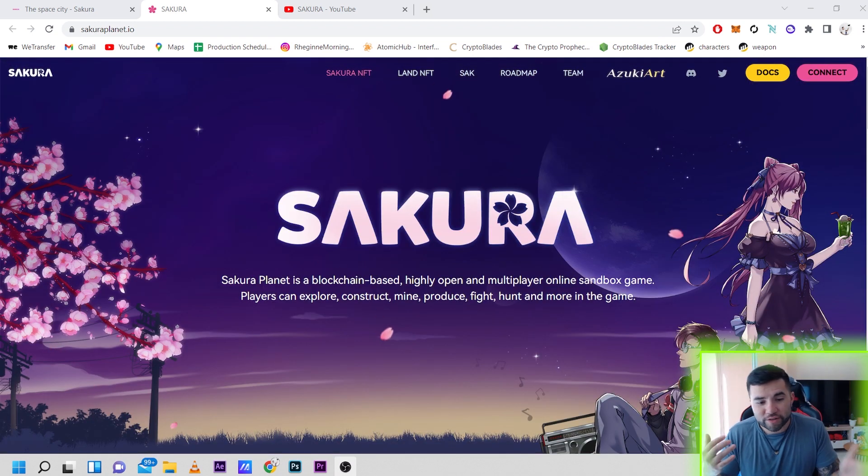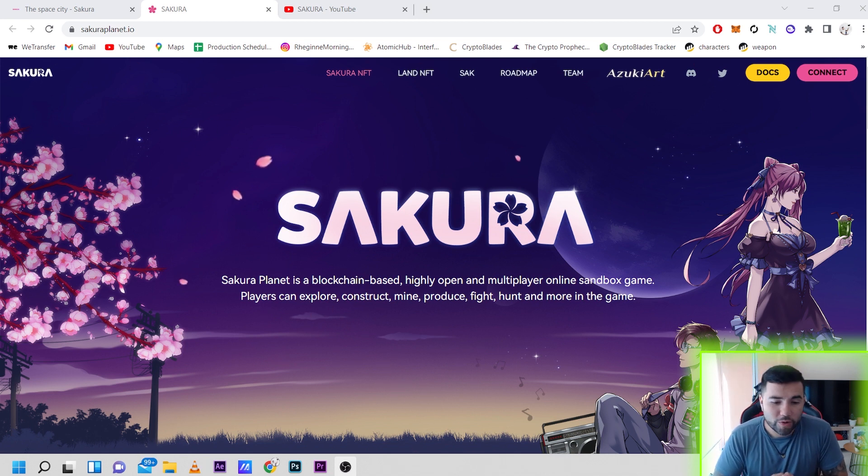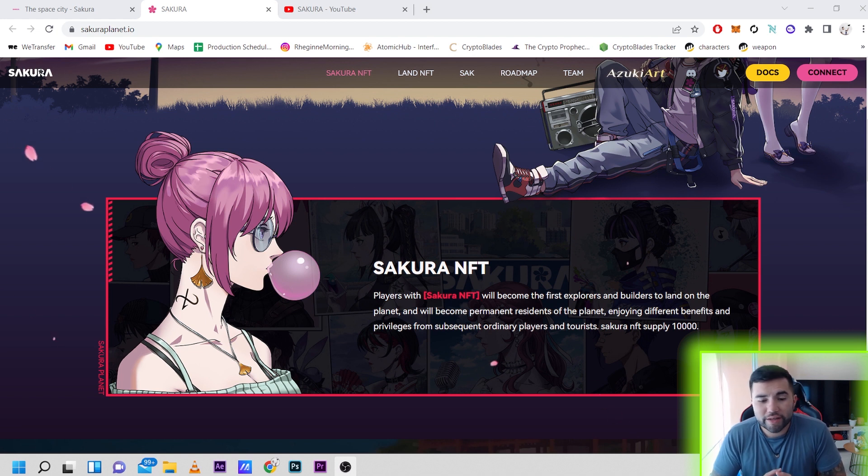So what exactly is Sakura? Sakura Planet is a blockchain-based, highly open multiplayer online sandbox game. Players can explore, construct, mine, produce, fight, hunt and more in the game. There are a few benefits to actually buying the Sakura NFT — players with the Sakura NFT will become the first explorers and builders to land on the planet, will become a permanent resident of the planet, enjoying different benefits and privileges over ordinary players and tourists. There's going to be 10,000 NFTs.